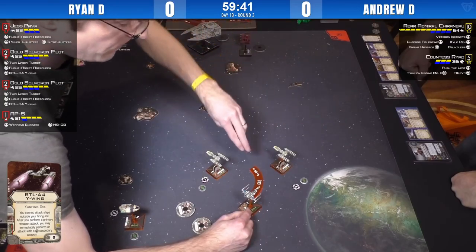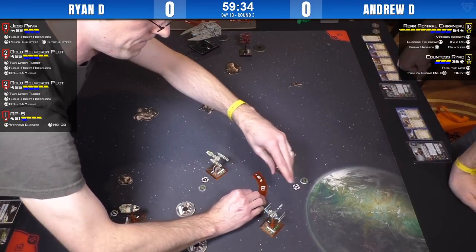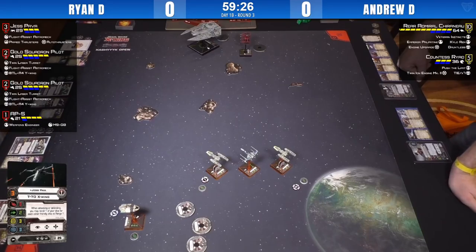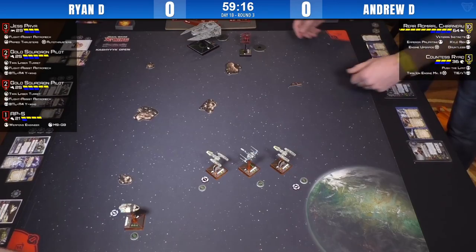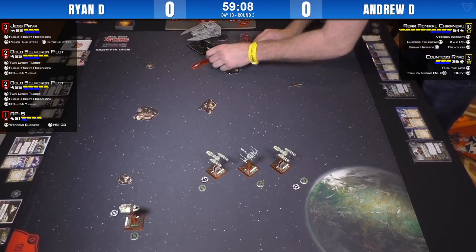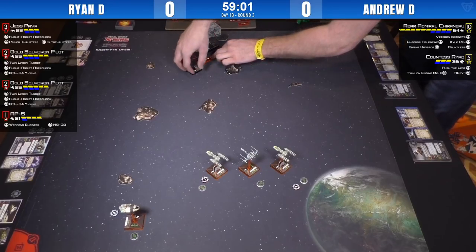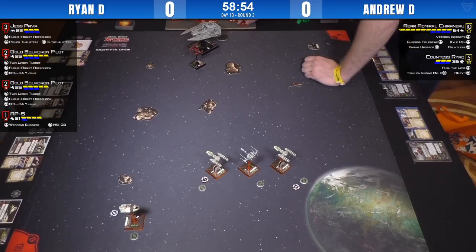A hard two from Jess with Flight Assist. The power of the BTLA-4 and Flight Assist combination — when you've got TLTs locked in the forward arc, you get your two-dice primary and then the TLT shots as long as you're not at range one. Against things like a Ghost or a Decimator, it's as many dice as you throw equals as much damage as they're taking. The meta feels like it leans toward one and two evade dice ships, so it's definitely not a bad call. You can't shoot out of arc anyway, so the BTLA-4 with Flight Assist is a natural fit.